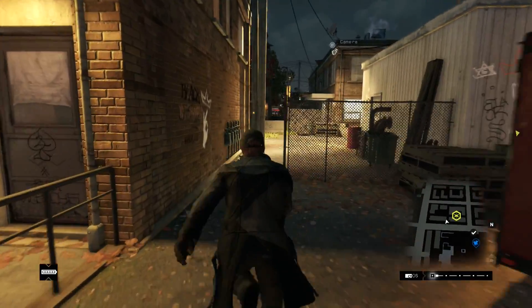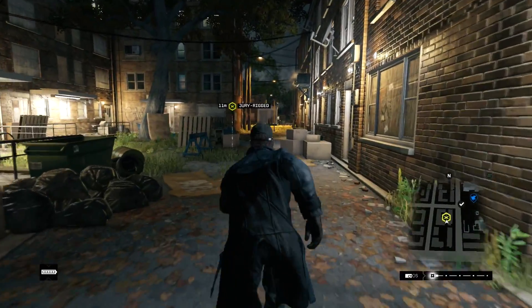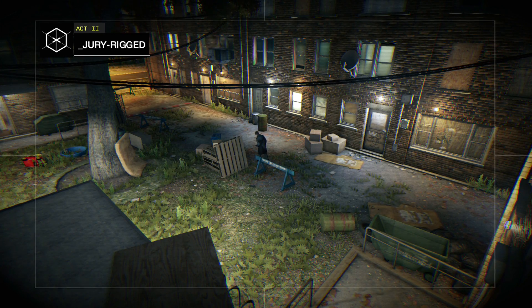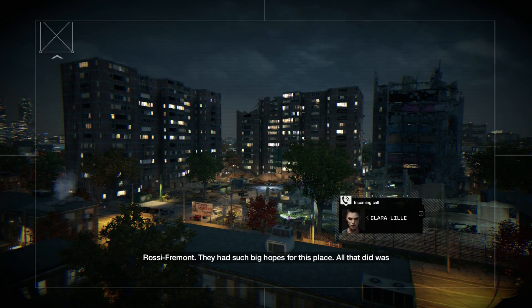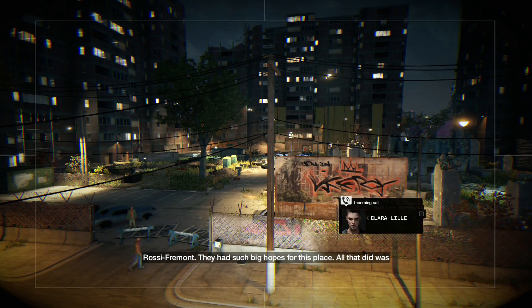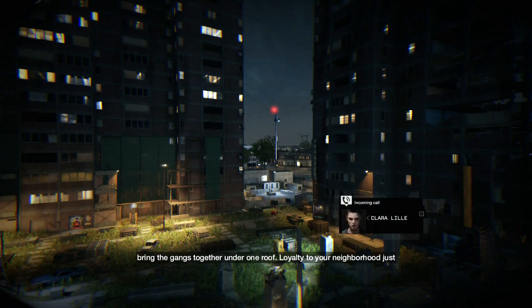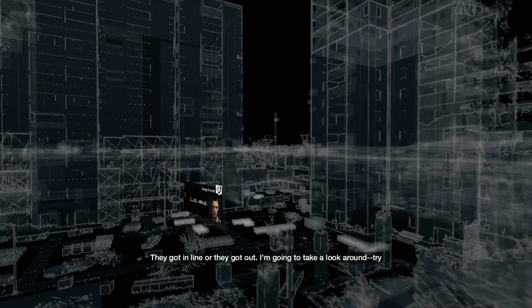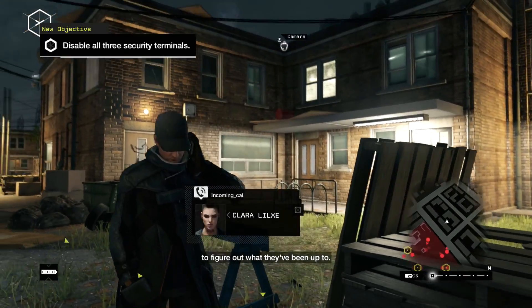When we come back I'll probably start this mission doing the whole thing in one video. I might even go ahead and show you the start of it really quick, just to tack it on to the end of this video. Just so you know, you're off my grid and in the dark — Rossi Fremont. They had such big hopes for this place. All that did was bring the gangs together under one roof. Loyalty to your neighborhood just became loyalty to your housing block. What about everybody else? They got in line or they got out. I'm gonna take a look around, try and figure out what they've been up to.